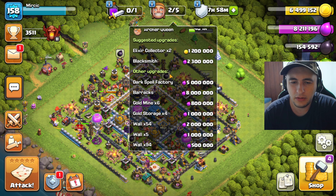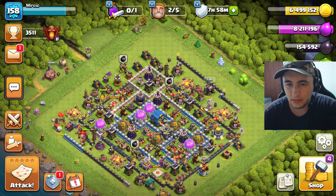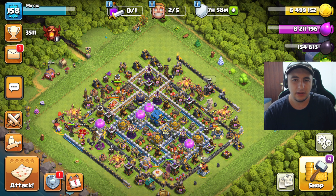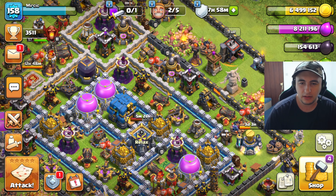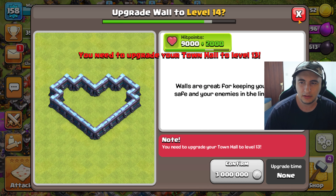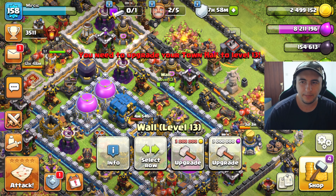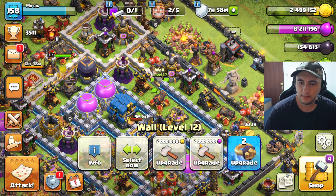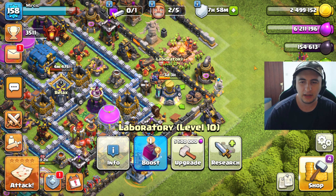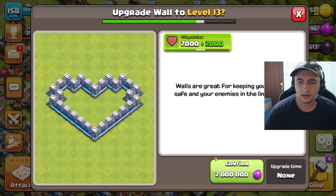I think those two collectors — elixir collector and gold mines — are the things to spend the loot on. So many gold mines. I'm just gonna dump quite a bit of loot. Hold on, is there a spell? No, the lab is actually working already, so no big deal there.